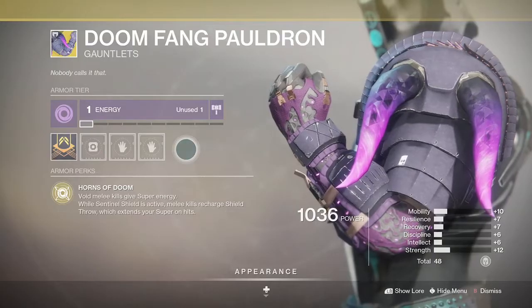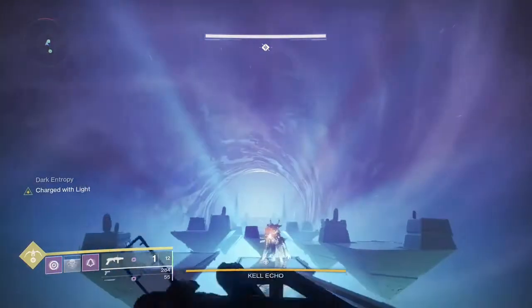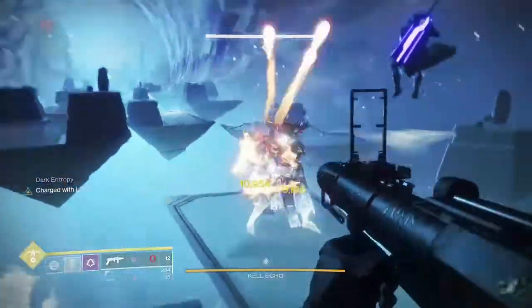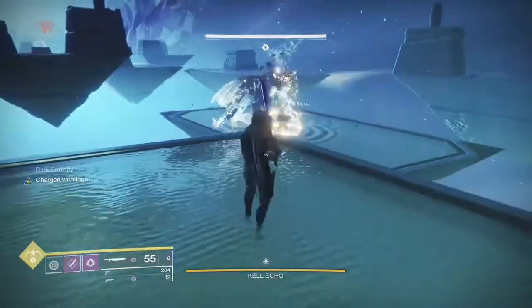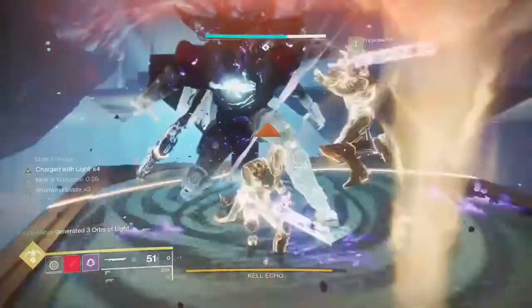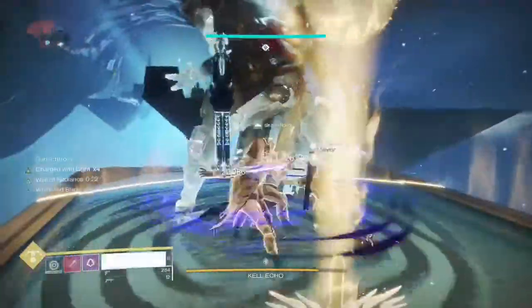Sentinels: Doom Fang Pauldron — done. These are all solid builds and are somewhat my go-to when not doing anything specific, as they're incredibly easy to set up. Bear in mind there is potential for Warmind Cell builds where Sunshot and others will be great options to create orbs too, but I'm not sure that will work until the event starts and I can test it out.